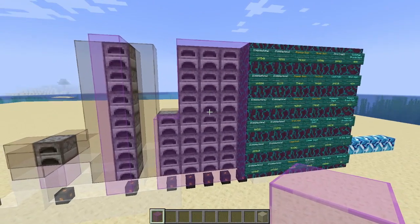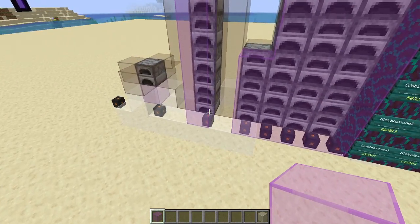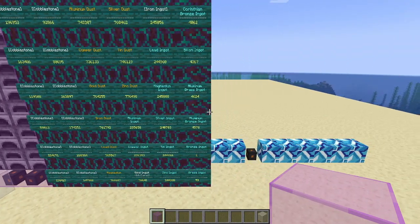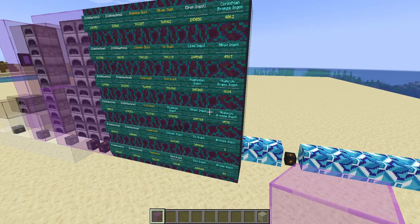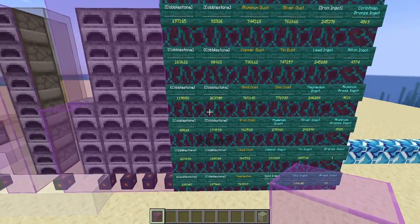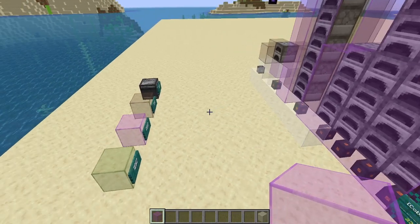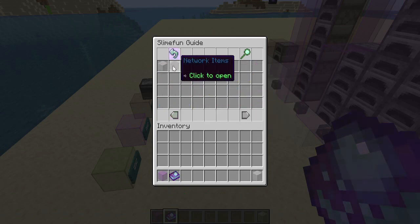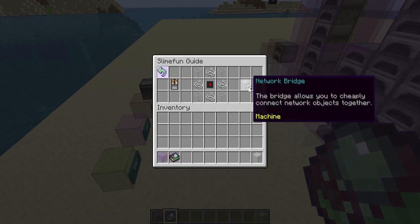Regarding the reinforced ingot — I spoke with Sophie earlier today and there's a possibility he might make a network pusher that can move two items at once instead of just one. It would likely be a more expensive crafting recipe, which I'm totally fine with given how much we're pushing around. Also, the network bridge did get a recipe change — you now get five bridges instead of four.